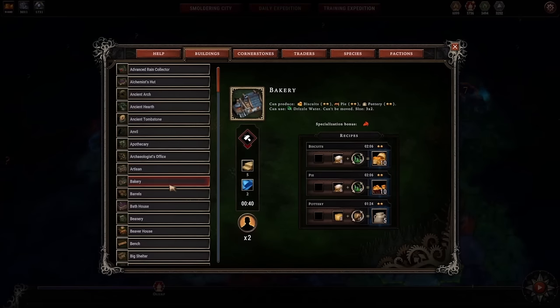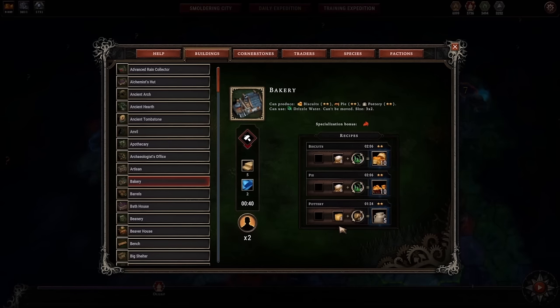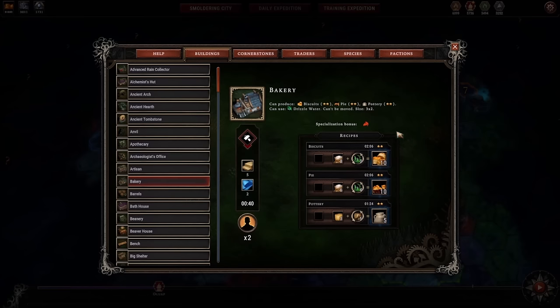Let's move down to the Bakery. The Bakery does 2-star biscuits, 2-star pie, and 2-star pottery. I do like all of these recipes. Pottery is one of my favorite container recipes because it takes clay as opposed to crystal dew or copper bars for barrels. Clay is actually fairly abundant — you'll find it on a lot of maps, and it's a byproduct of harvesting copper ore and reeds. Pie is enjoyed by three species: humans, lizards, and harpies. Biscuits are enjoyed by humans, beavers, and harpies. The main unfortunate thing is that both the pie and biscuit recipes require flour, so if you're missing flour, there's not a lot you can do at the bakery.